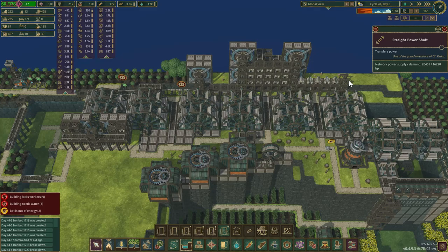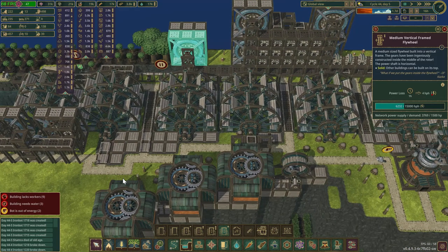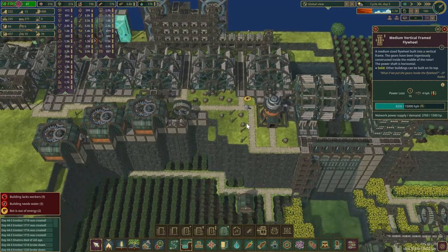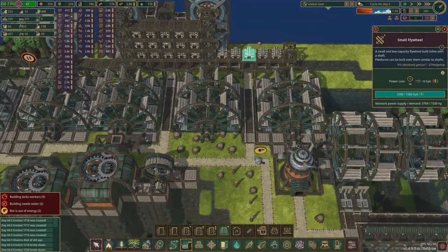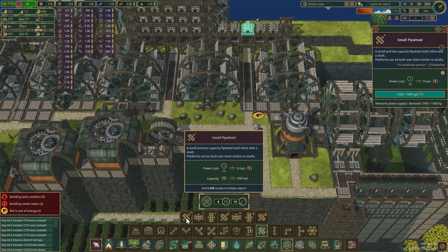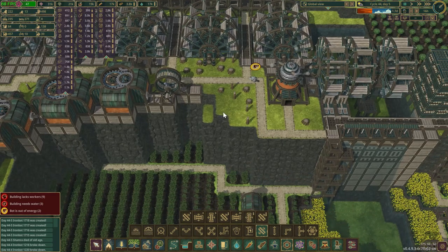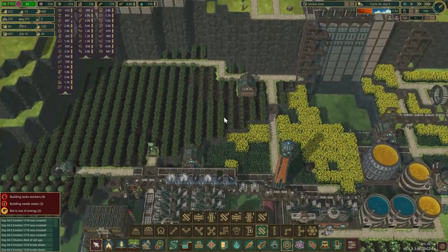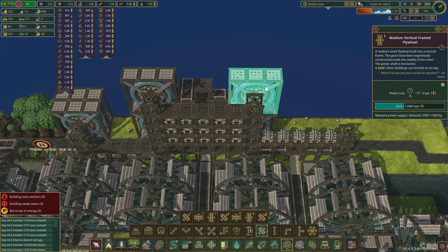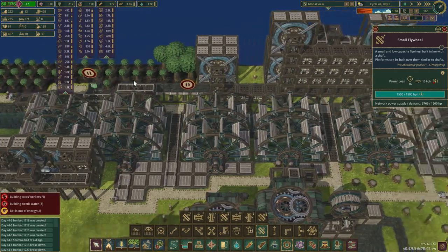I haven't quite decided whether or not I want to do that, because we're going to have to come in here and tear out all of these smaller storages anyway, which is going to be a little bit of a pain. These little ones are made out of gears and logs, gears and planks. The bigger ones aren't even getting power, and these little ones lose 10 per hour, so I really think tearing all those out is going to be our best bet.